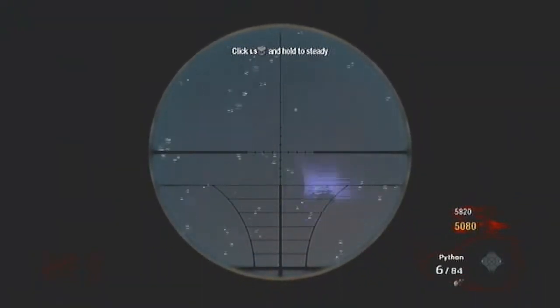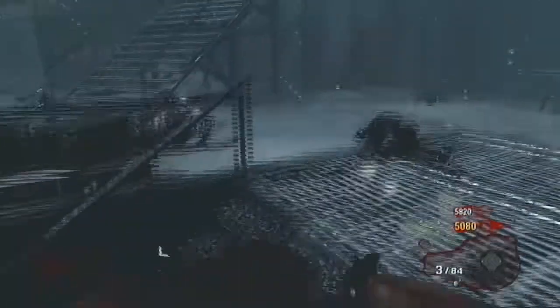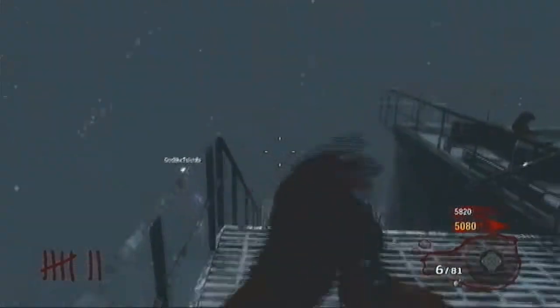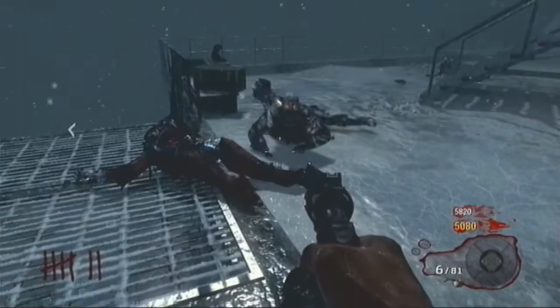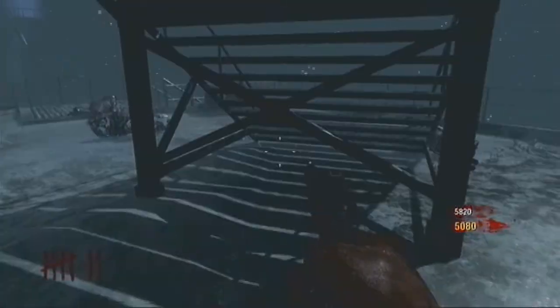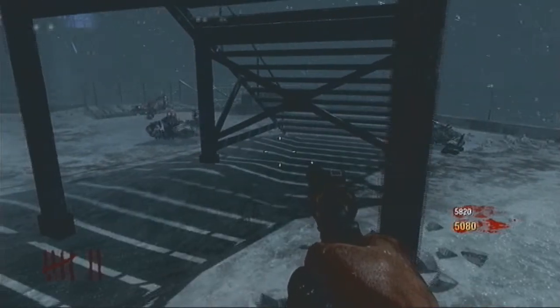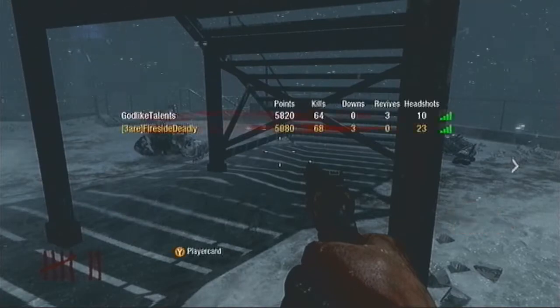You want to make sure that your secondary gun has full ammo, because you're going to need it for when you kill George and the next round comes. You've got to beat the round — only one of you will get the Death Machine and both of you will get a perk, but you're still going to need guns to fend off the zombies. As you can see, I'm out of Scavenger ammo.